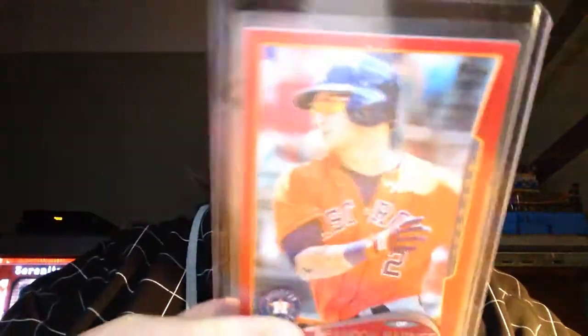Next up, 2014 Topps: the mini red bordered, purple, gold, 2014 base, green, yellow, blue, and the red hot foil.